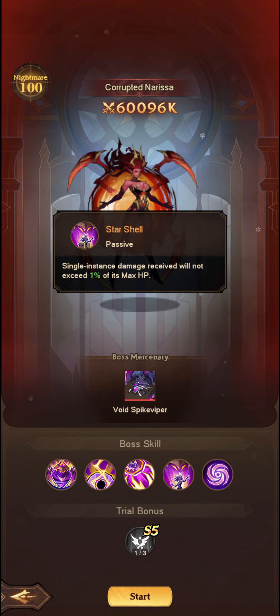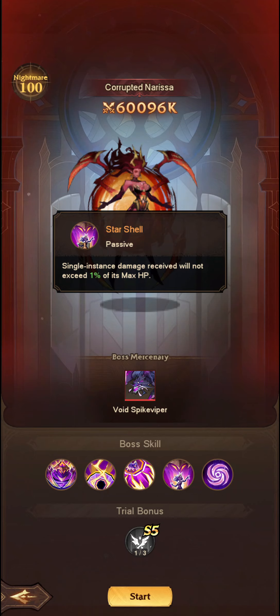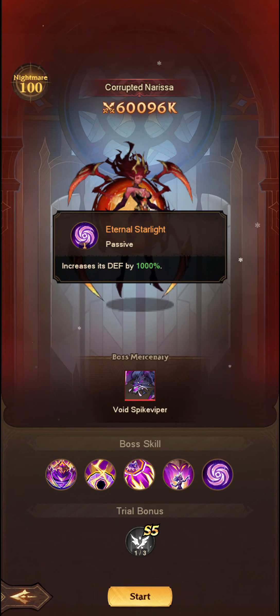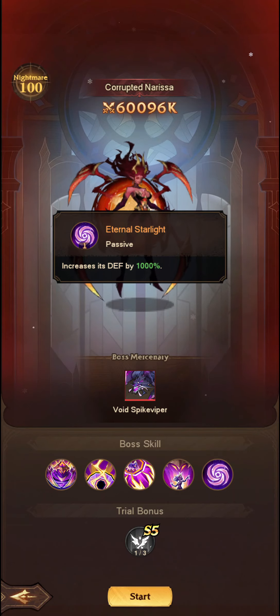A single instance of damage received will not exceed 1% of its max HP — 50% max HP damage is a very powerful effect and very difficult to overcome. You've got to hit it effectively 100 times. Unfortunately, there doesn't seem to be too much healing in this.